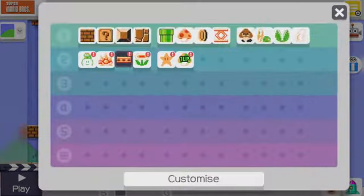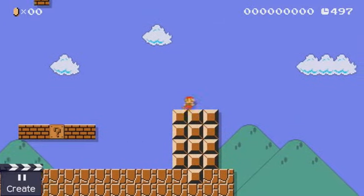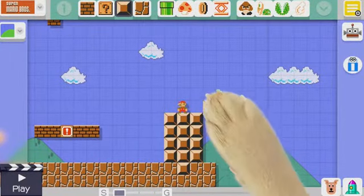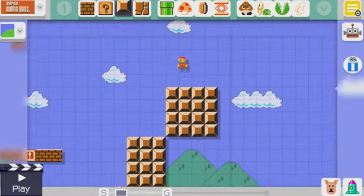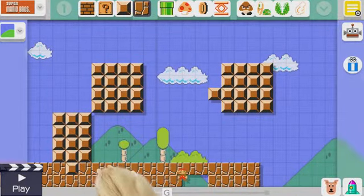I can just switch between what I have at the top. Let's carry on building then. I'm going to do a few easy jumps and make sure they're safe jumps. I can immediately switch between building and playing. I want her to jump but I don't want her to be able to fail straight away, because then I don't think she would like me very much. So what I could do is make it so she kind of needs to jump up but she can't fail.